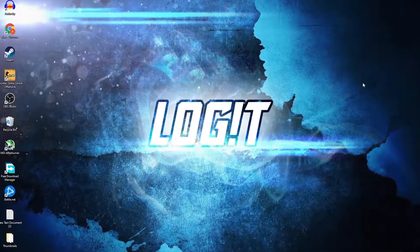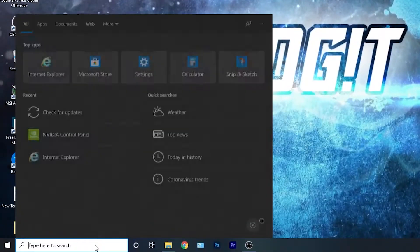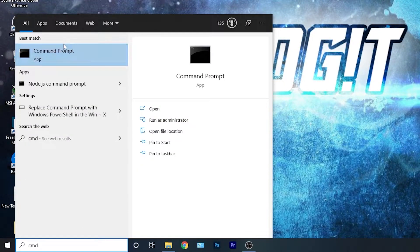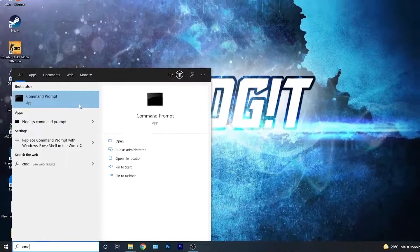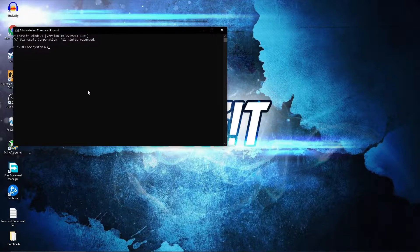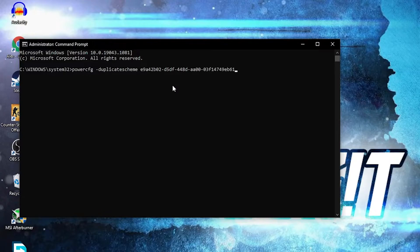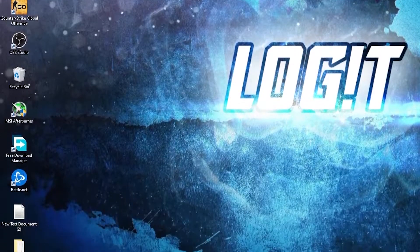Now you need to have the Ultimate Performance plan on your PC. Go here, type CMD, right click on Command Prompt and press Run as Administrator. This page will pop up — paste a command. Copy this command from my description, right click and paste it here, then press Enter. Now you have the Ultimate Performance plan.